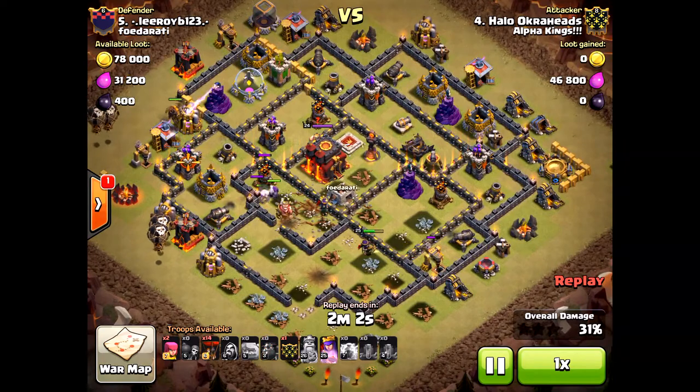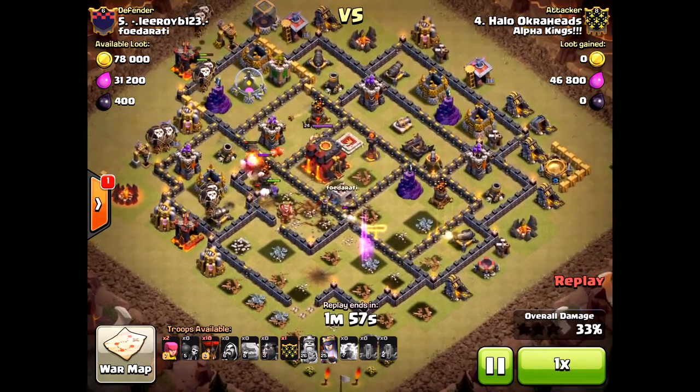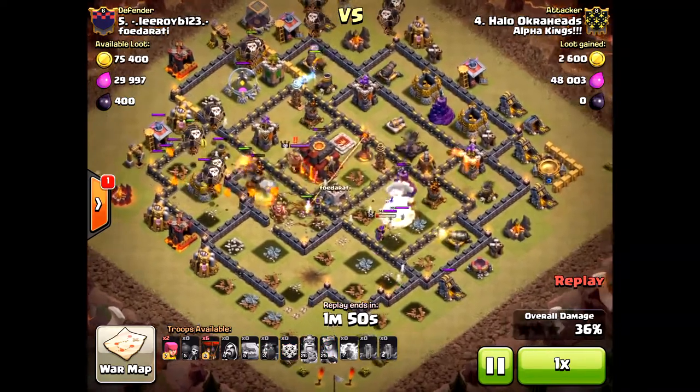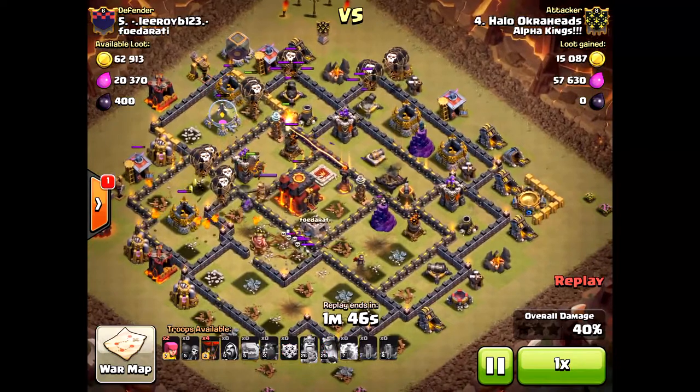Sometimes you just get unlucky. I still thought I could do it, so bringing in the air portion of the attack — two lava hounds right there, spreading out the balloons just a little bit. But the thing is I have no spells left, so it's really difficult.